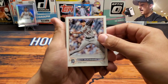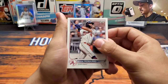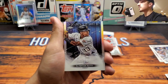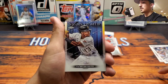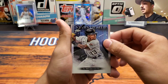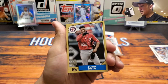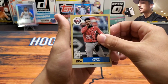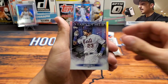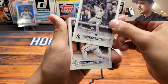We got a Matt Manning rookie - he seems like he could be a very good pitcher in a few years. Eddie Rosario, Anthony DeSclafani, and our first insert is going to be Stars of the MLB - Ke'Bryan Hayes Topps Chrome. This is an awesome card; anything in chrome is fantastic. We have a Juan Soto 1987 - that's really cool, that'll go into my Juan Soto PC - and then a Byron Buxton Stars of the MLB, and Javier Baez who is now on the Detroit Tigers.